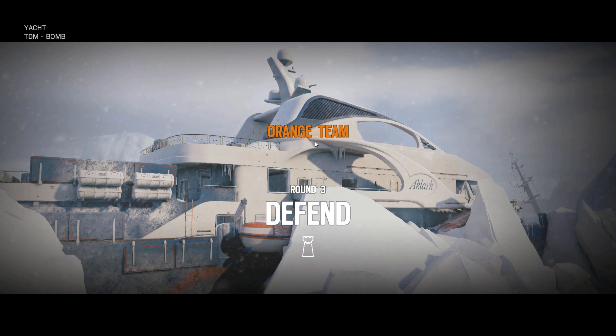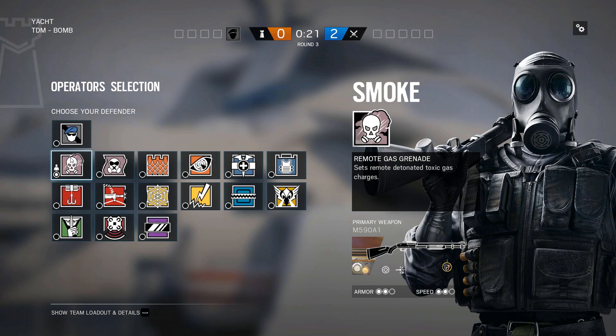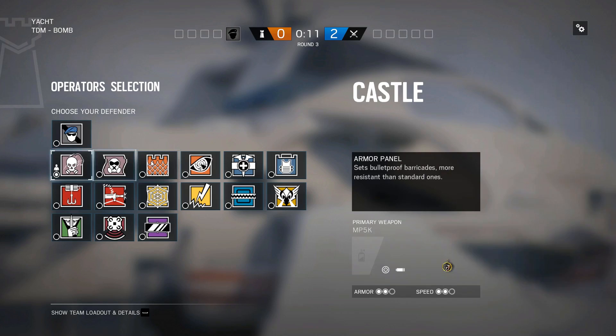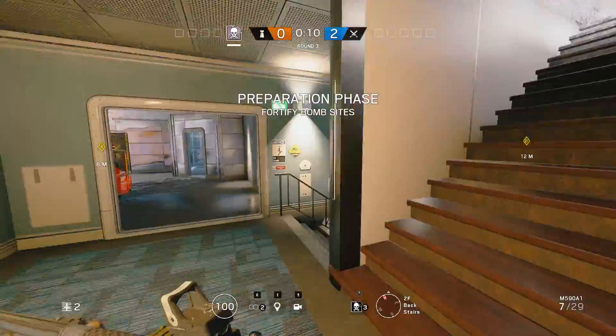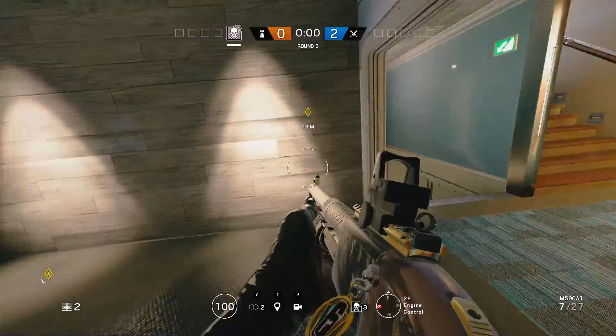Now we're going to the control room. Jäger and Bandit are good — Mira would be really nice here too, and Smoke. Castle is not the worst either; you can castle off the side doors. Doc or Rook, and wire is pretty important. Really either of these two sites — engine or control — are interchangeable, they're both not that bad. This whole map is pretty defendable, especially in ranked. On a more competitive level the bottom two sites would be more competitive to use.